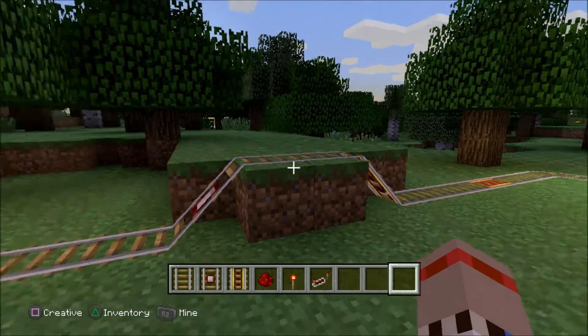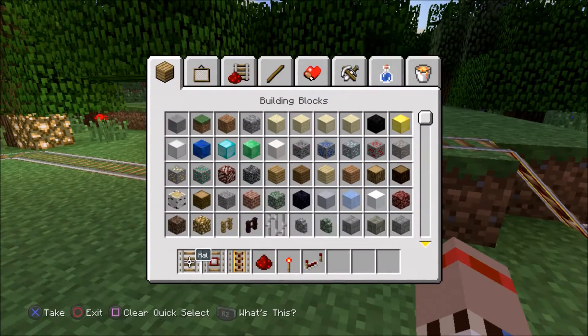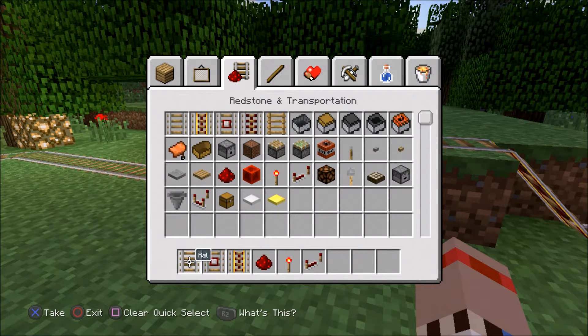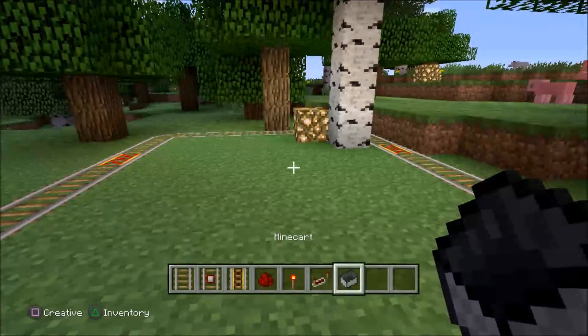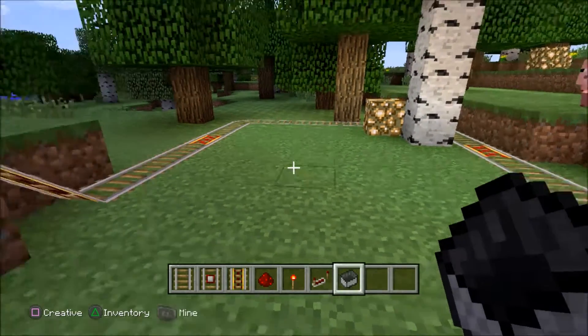Welcome to How to Minecraft 101 with redstone. I am in creative mode, but you can do this in survival mode as well. Today we are going to make a powered track that works on its own.